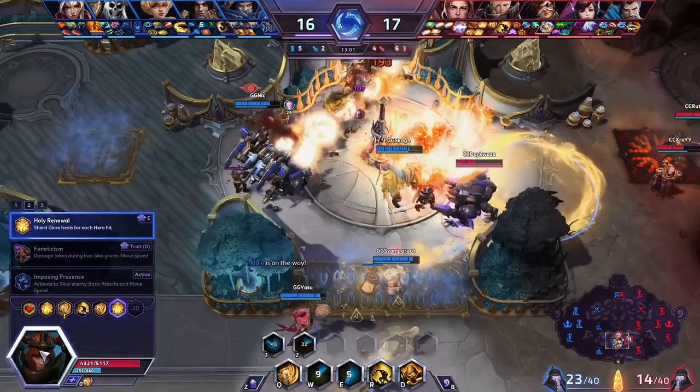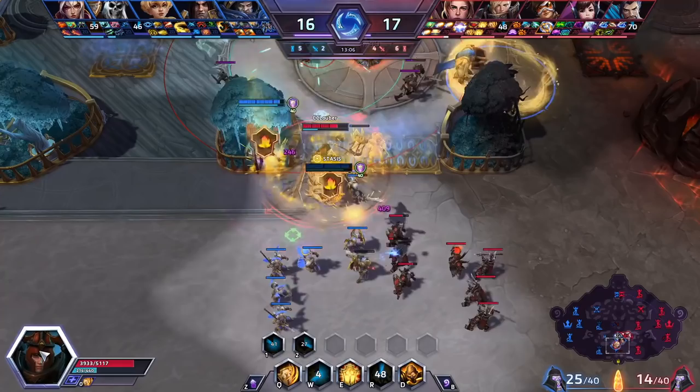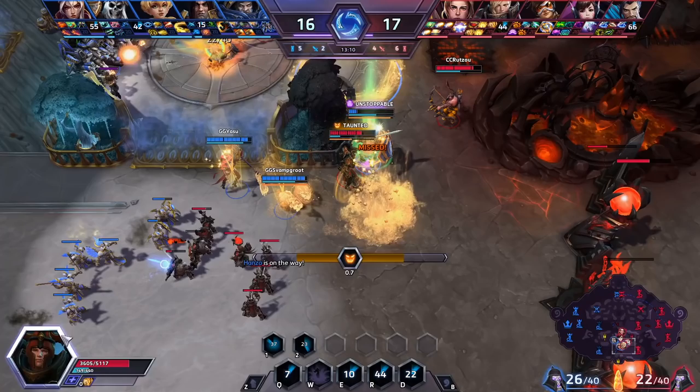Is there any reason to do Imposing Presence when you're being focus fired like this team is doing to you? I don't think so. I think the healing will negate more damage than Imposing Presence would do, in my opinion.